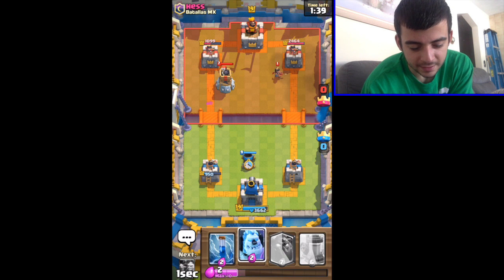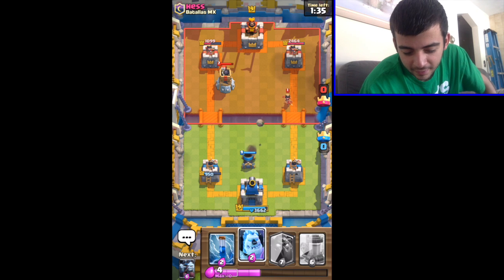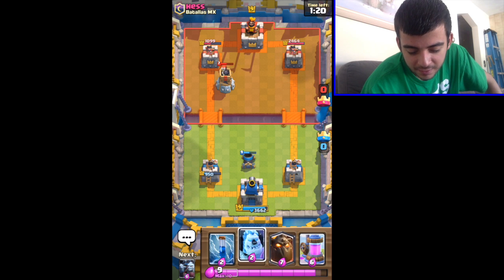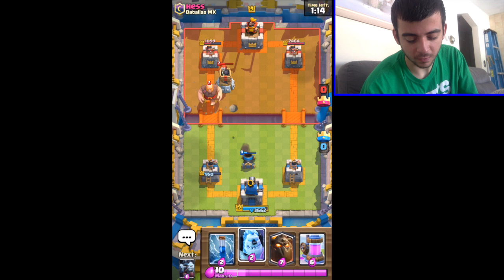I think I messed up. I won't be able to take out that tower now, but I can take out the princess. Now I'm a bit worried. If they send the three musketeers again, I'll send the ice golem and then a zap, and then the minion horde.